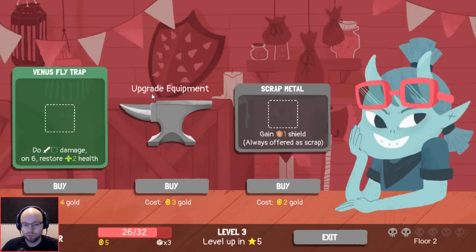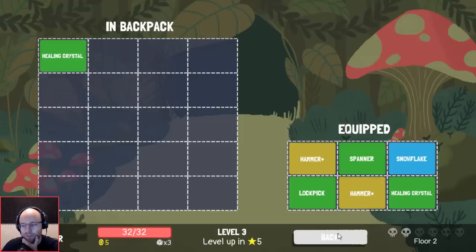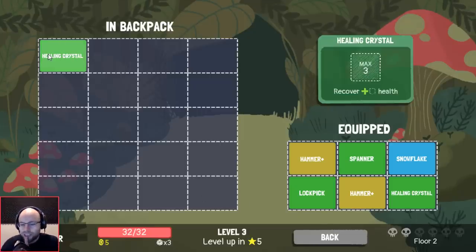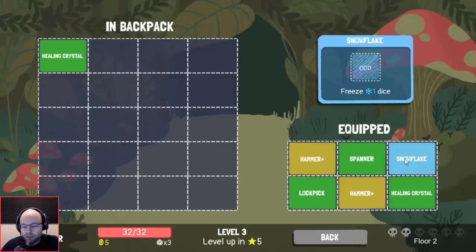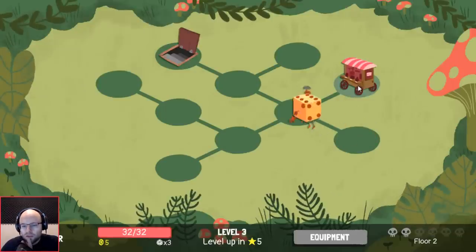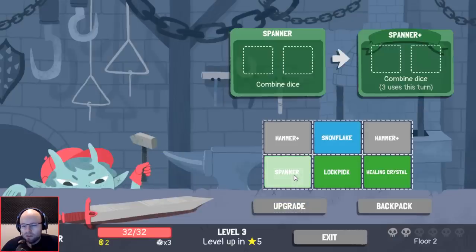I think we really want to buy a surplus of equipment when possible. Scrap metal basically protects a piece of equipment. I do just want to see — you know what else protects a piece of equipment — on equipment. So if we're gonna pay two for scrap metal, I'd rather get something that's useful for us. Spanner — I forget the upgrade on spanner. I think I do want to upgrade something. Multiple uses per turn — I think that's really good.